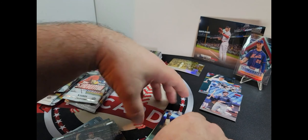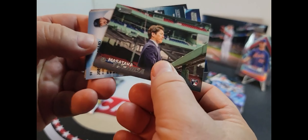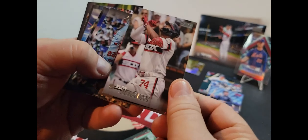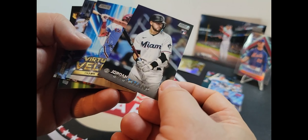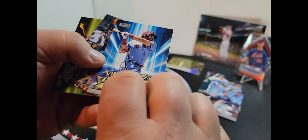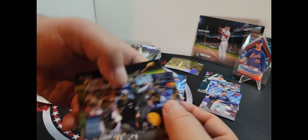Let's get some of these base cards out of the way and see what else we got. Masataka Yoshida — that's a great picture of him. Nolan... Derek Jeter. Virtuosos of Velocity — I would imagine that's just a basic Kyle Schwarber insert, but still nice. Yu Darvish.